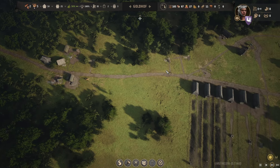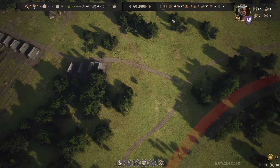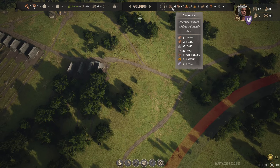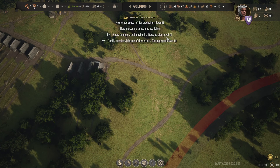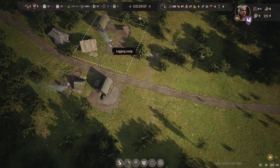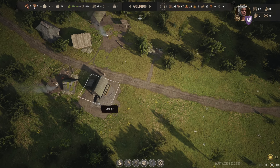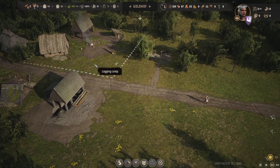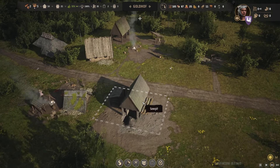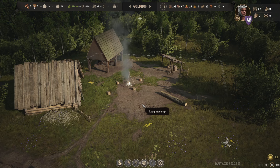Soon we can build our church, but first I want to start building new houses — five, we wait until it's six. Hurry up, dear lumberjacks. This is very productive, this saw pit. But that's good — before it was quite a problem and it was difficult to keep them working.